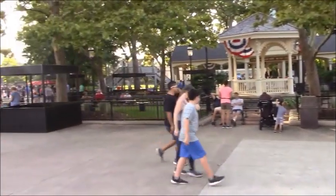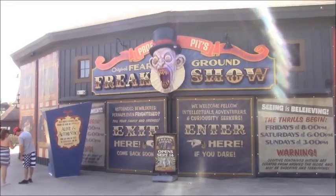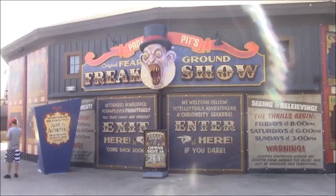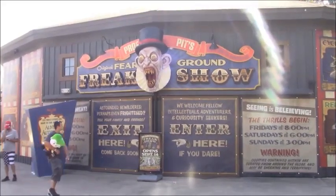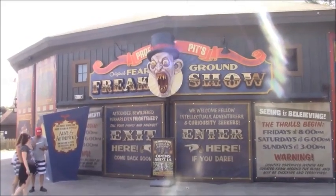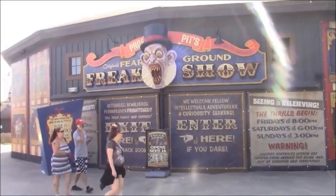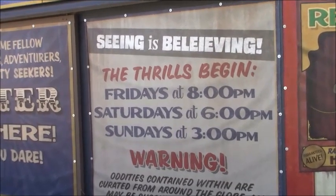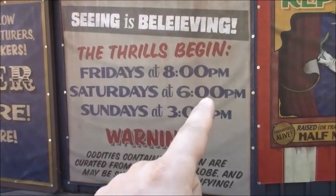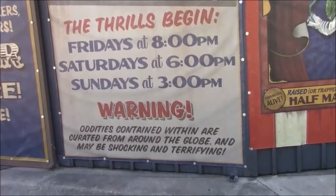Back here by the Wave Swinger, Pier Grounds Freak Show was new last year and was actually really good — lots of good detail. They've got a section that's like a carney camp with trailers and all kinds of cool stuff, along with side pieces including a clown figure with fangs. Definitely worth checking out. On Fridays, haunts don't start until 8pm; Saturdays they start at 6pm; and Sundays at 3pm, though I don't think they run the outdoor scare zones on Sundays and the park closes around 8.